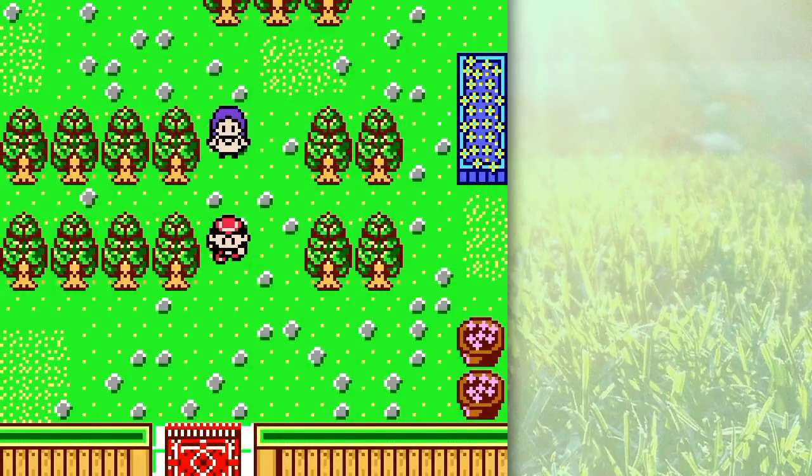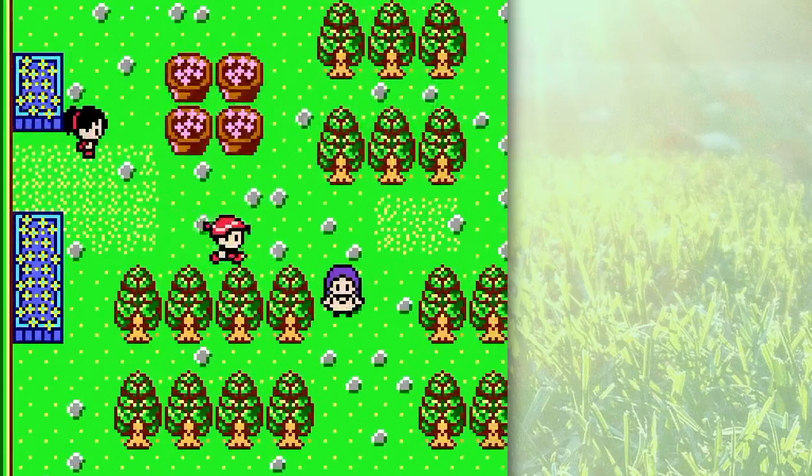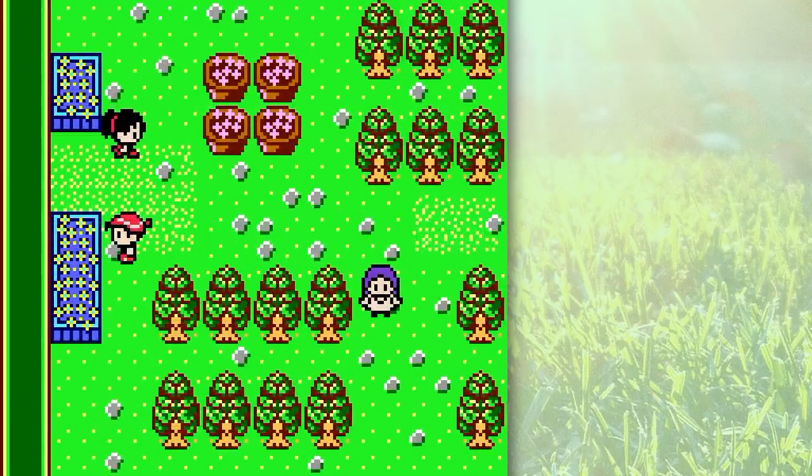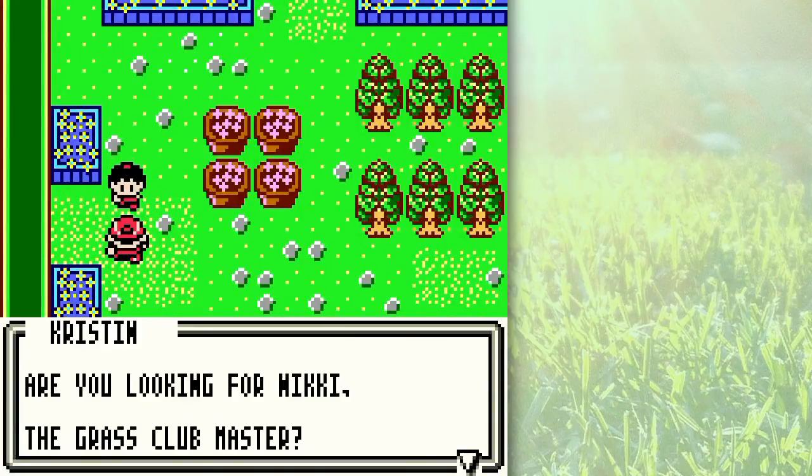Hey, hello everyone and welcome back to the walkthrough. Now that we have our deck all powered up from our booster packs, we can go ahead and knock out two out of three members here. Well, there's technically four members of the grass club, but anyway.